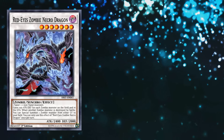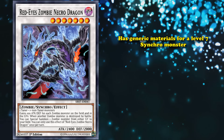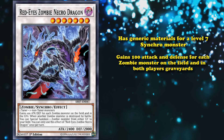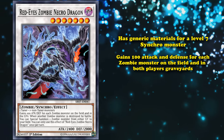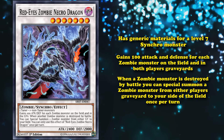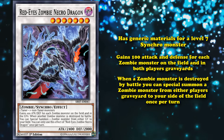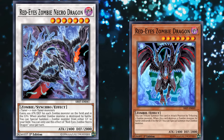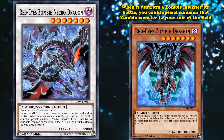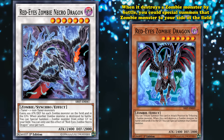Red-Eyes Zombie Necro Dragon has generic materials for a level 7 synchro monster, gains 100 attack and defense for each zombie monster on the field and in both players' graveyards, and has the effect that when a zombie monster is destroyed by battle, you can special summon a zombie monster from either player's graveyard to your side of the field — once per turn. The original Red-Eyes Zombie Dragon had the effect that when it destroys a zombie monster by battle, you could special summon that zombie monster to your side of the field.